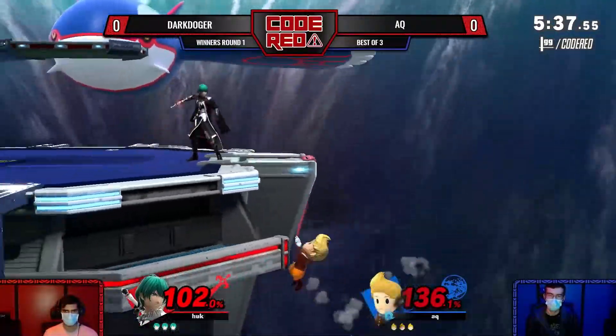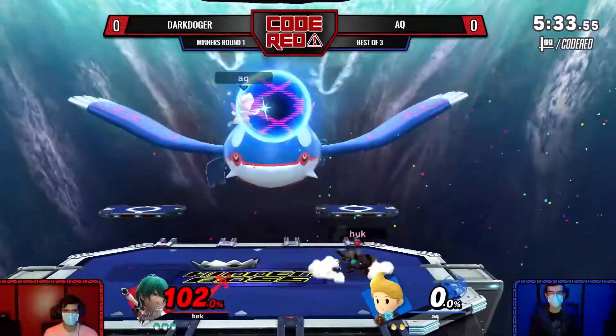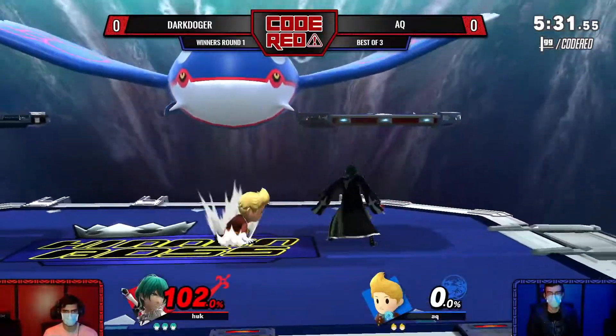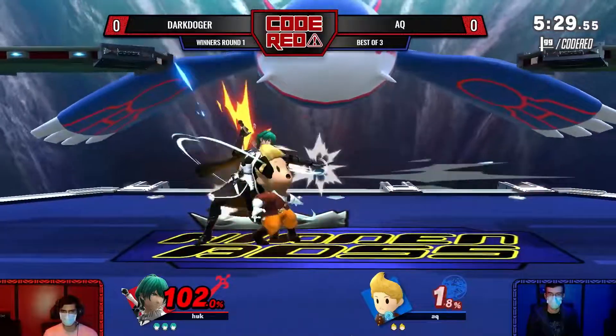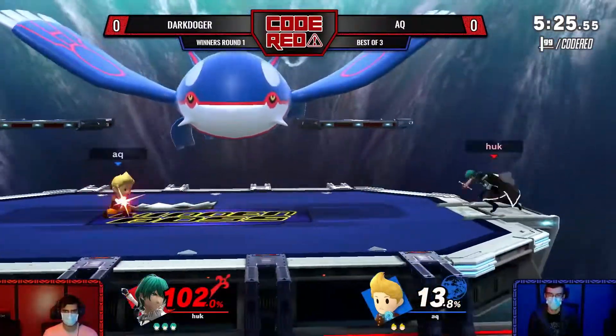AQ can't jump in on that F tilt — well, short hop in. And gonna catch the neutral get-up, the classic ledge trap. That was a ledge attack, I thought. Oh, maybe. Cause he was kind of down on the ground, trying to stick out his leg. Yeah, sticking out the little leg with his little black boot.